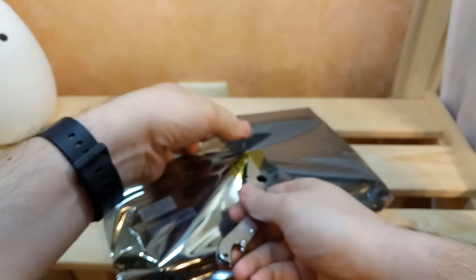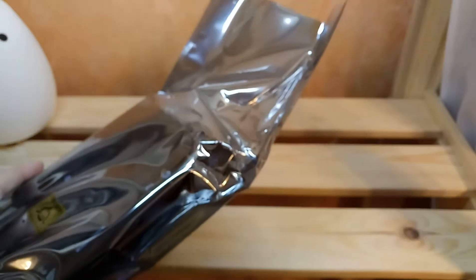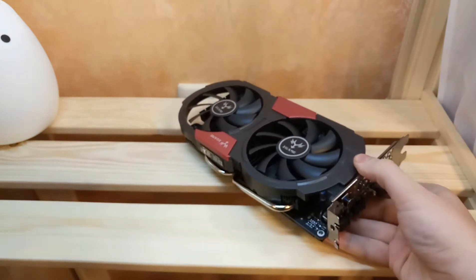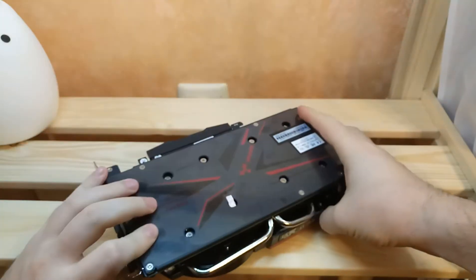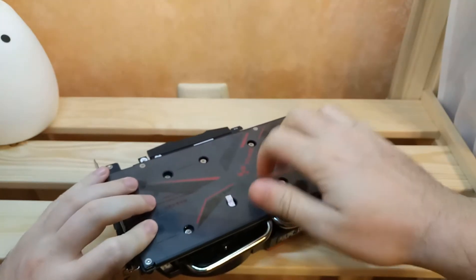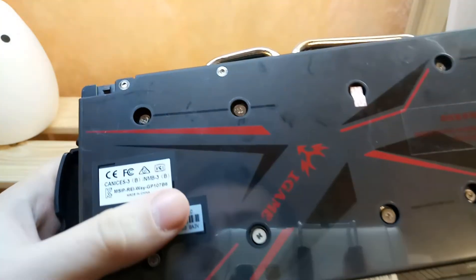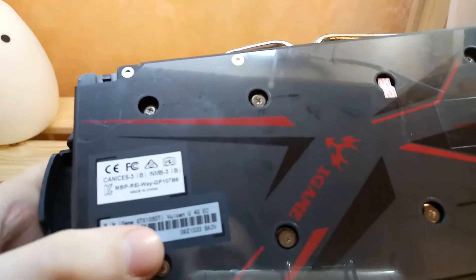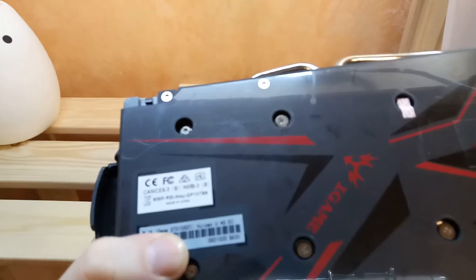Ta-daaaa! It's heavy, just feels like metal. What do we have? GTX 100... Vulcan 4 GB.